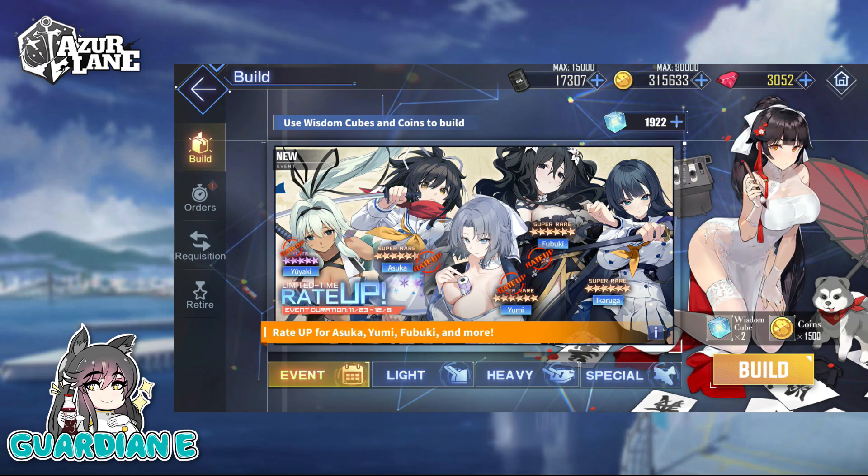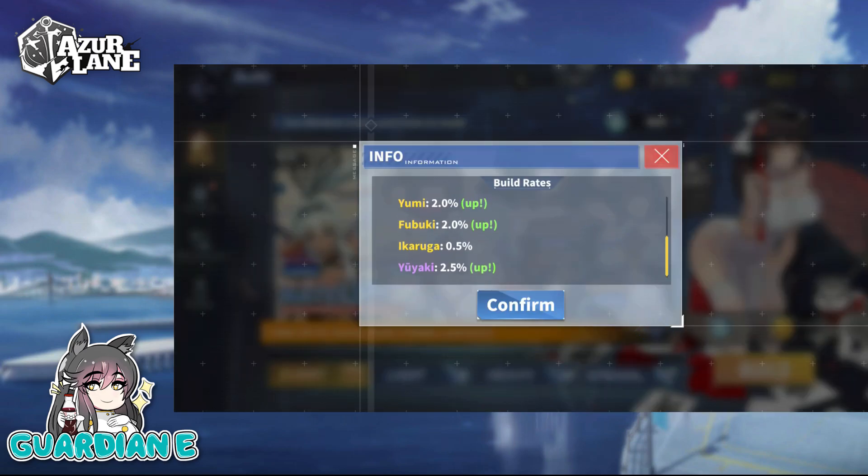Here we are on the limited time rate-up banner starting today and ending on December 6th — about two full weeks to pull for these ladies and grind through the event itself. You can see the rate-up ships all available here: Asuka, Yumi, and Fubuki are all going to be on rate-up. Ikaruga is going to be at the 0.5%.